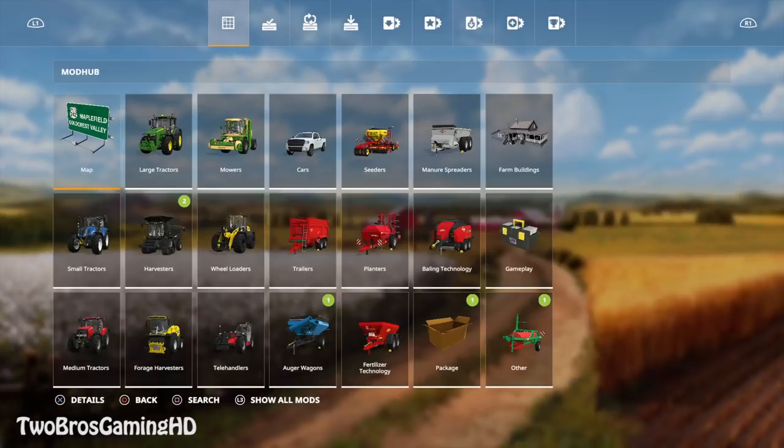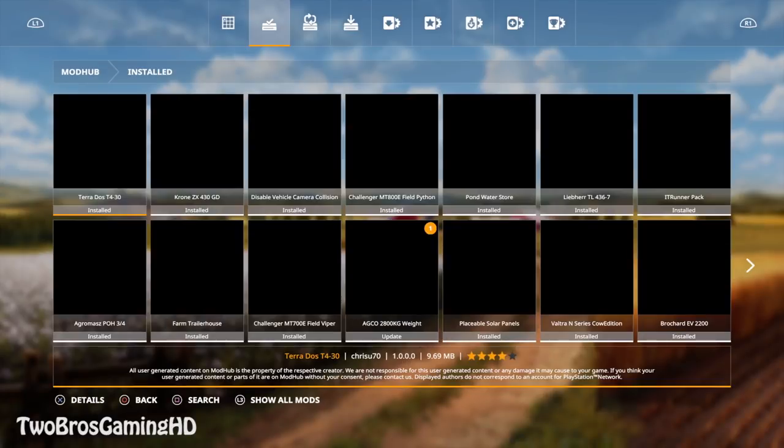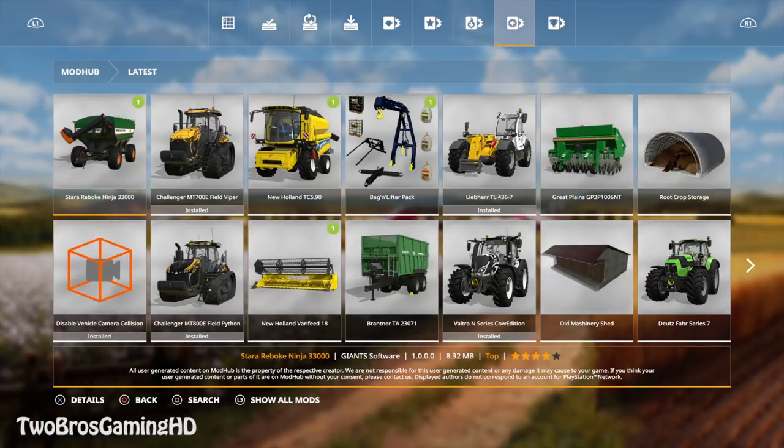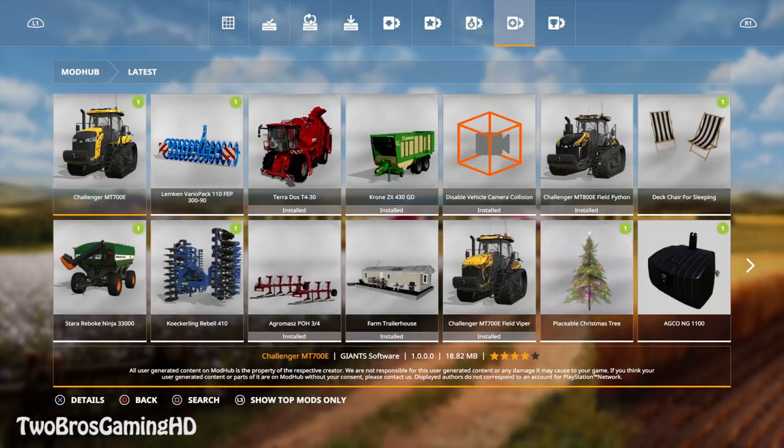Let's get into mods right here. You can go into Latest, and then we have the latest mods right now. We have a Challenger MT700E, the Lemken Review Pact 110 FEP 390 - which was the one that was actually in testing yesterday - and we have the Kugling Rebel 410, also a cultivator, and then we have a Starry Reboke Ninja 33,000.